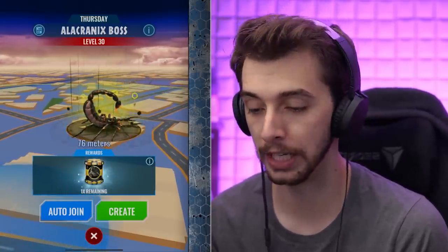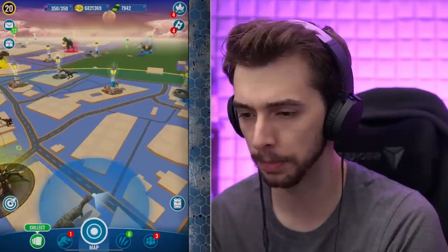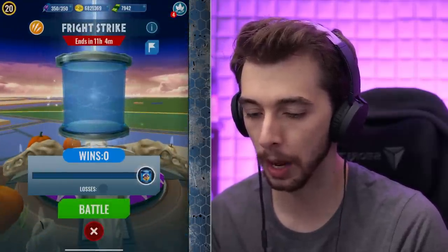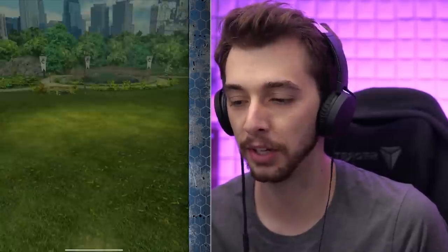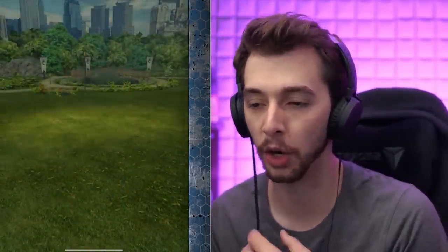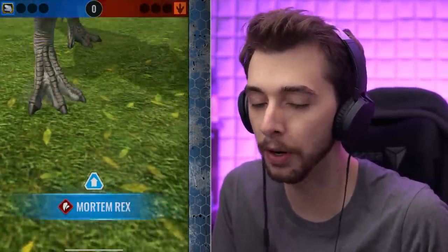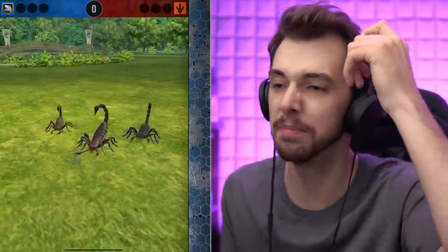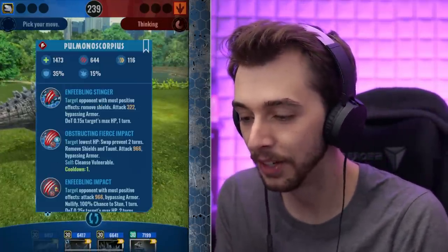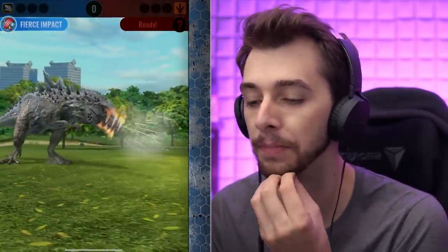Not only have we got the Apex scorpion boss, but there's also a scorpion in the current incubator battle. So we may as well have a look at what the scorpion does. It's probably not going to do much because I'm going to use Rexy and Mortem — but I want to see it, so we'll put Rexy out first.